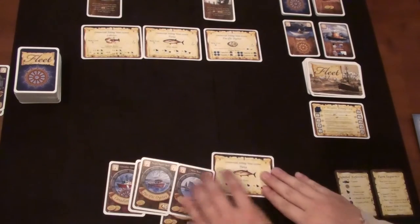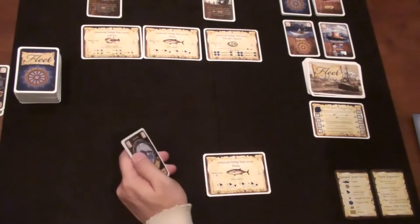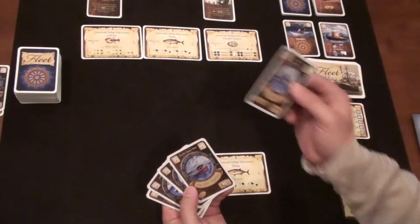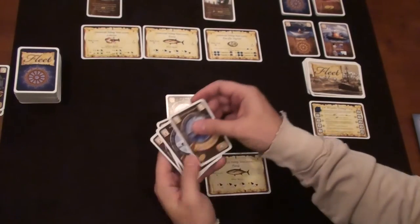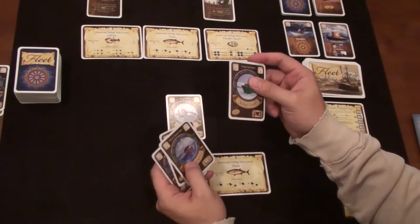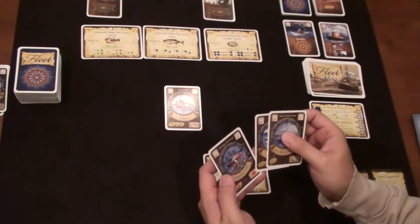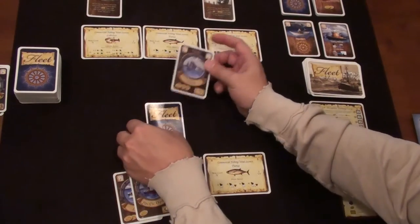I've got my tuna license, which now allows me to launch tuna boats. The auction phase is over, so now we launch a boat and hire a captain. I'm going to launch a tuna boat — it costs one coin to launch. I'll pay one coin from the king crab card to launch it, and then I play any card face down to captain it. My tuna boat is now captained.